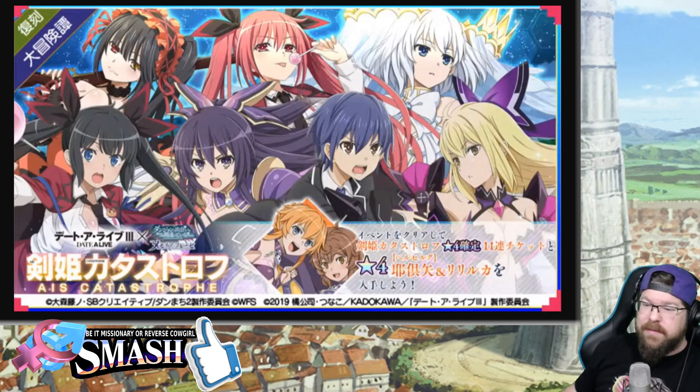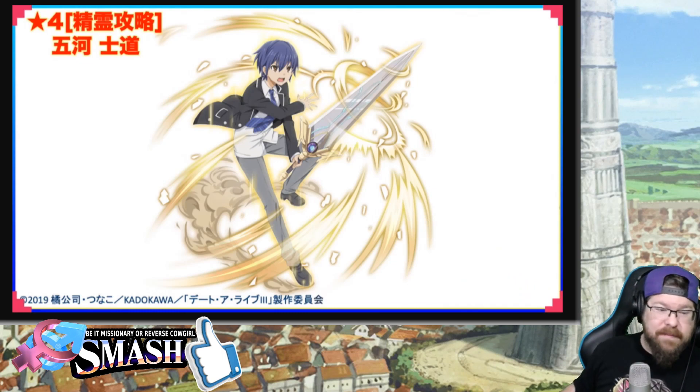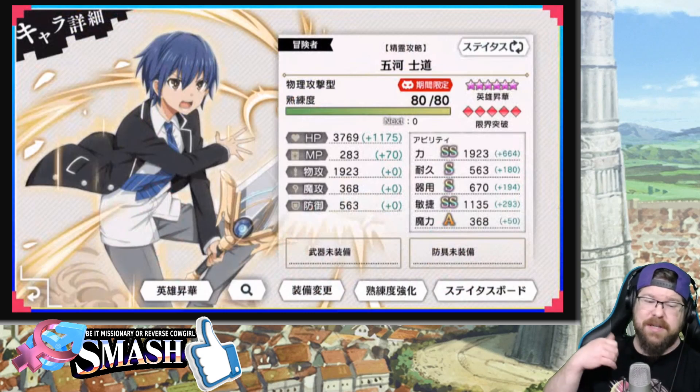Now, the new units. We are getting a new Shido. This unit looks pretty decent. Two SS stats — not half bad. Magic could be a bit better. Skill 1: Fast Mid Light with Ultra Uncounter Rate, Physical Resistance, and Magic Resistance minus 25% for four turns.